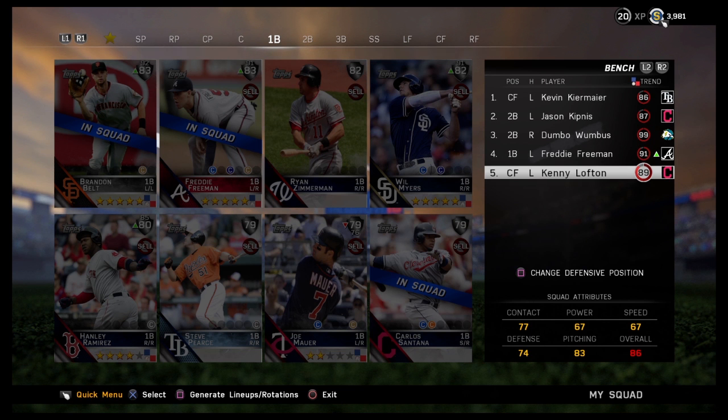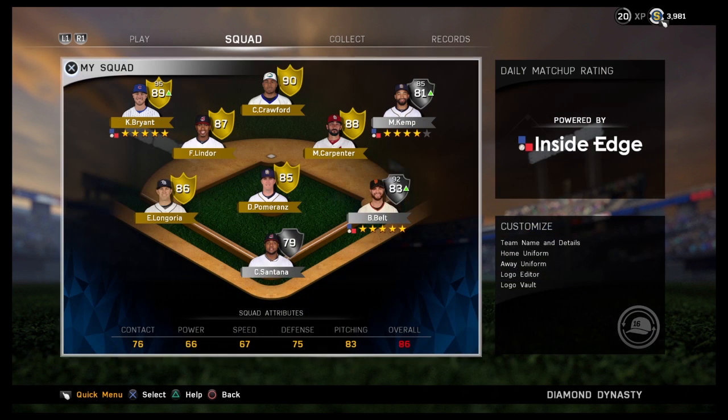Kenny Lofton is obviously a flashback card on the bench in left field. The team is rated 86 overall — 83 pitching, 75 defense, 67 speed, 66 power, and 76 contact.